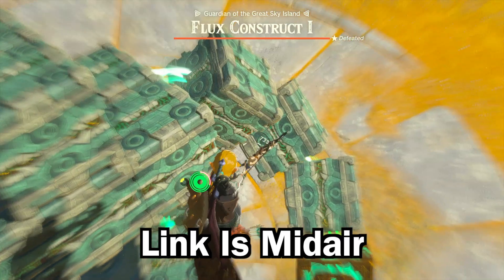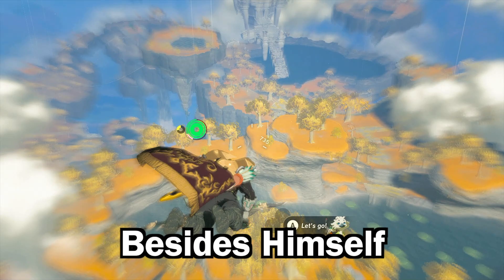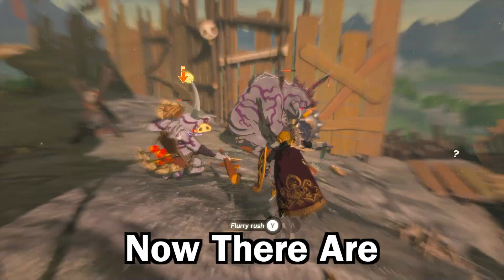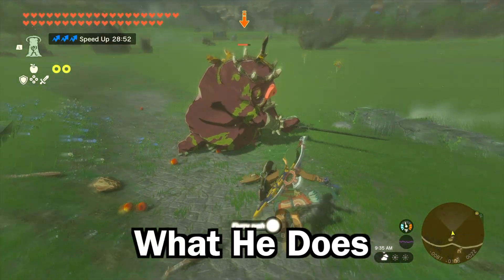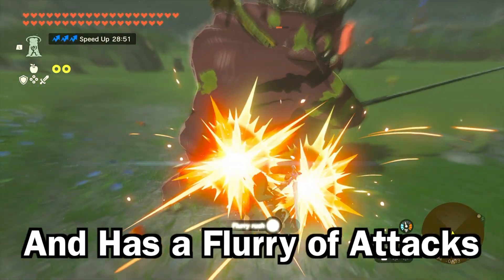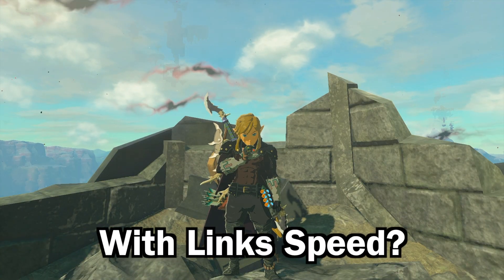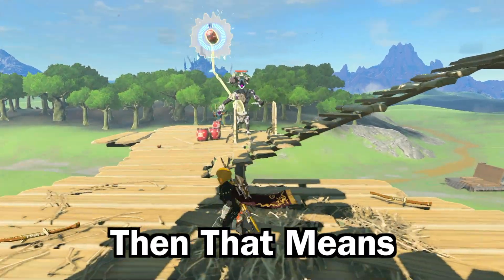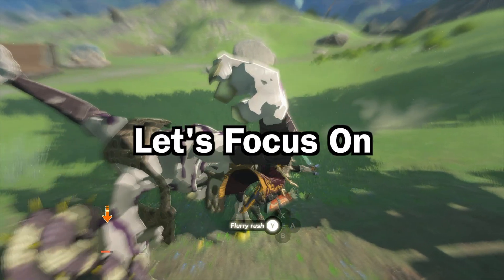I'll give a little recap. Bullet time is what happens when Link is midair and tries to shoot his bow — he slows down time besides himself and can still react at a regular speed. Flurry rushes are what happens when Link dodges an attack perfectly: he slows down time and has a flurry of attacks ready for the enemy. But what do these have to do with Link's speed? Well, if you can slow down time itself, that means Link can go way faster.